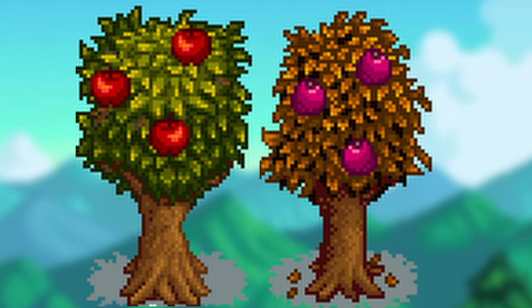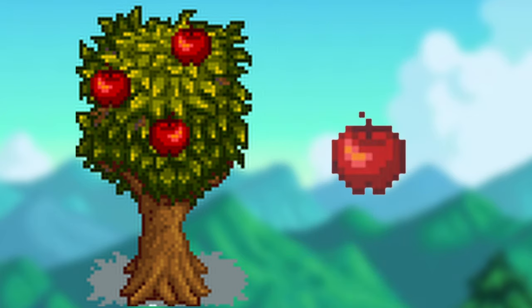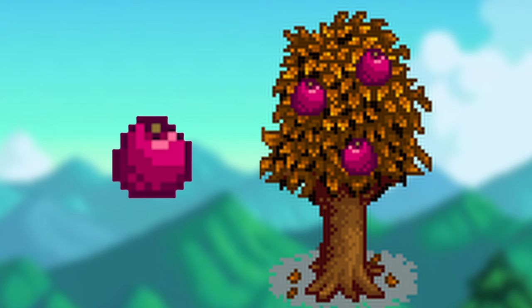In fall, apple trees and pomegranate trees can grow. Apple trees can be bought for 4,000g and sell for 100g each. Pomegranate trees can be bought for 6,000g, with pomegranates selling for 140g each.